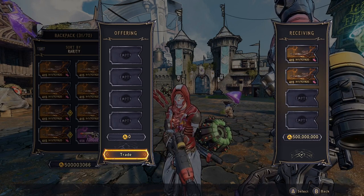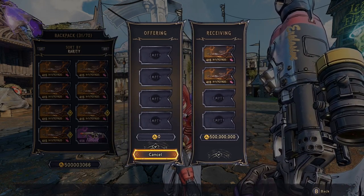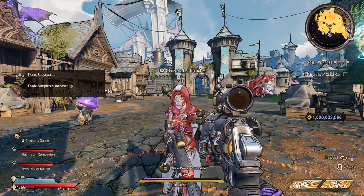Once you quit your game, we can switch over to your friend's POV. Now you can give your friend the green light to accept the trade, and that way they're gonna get all of the items.